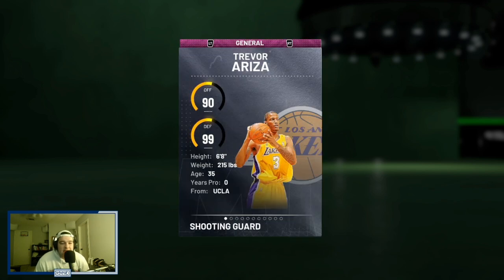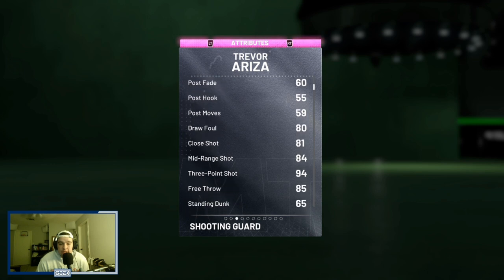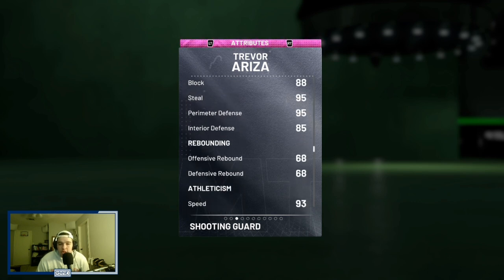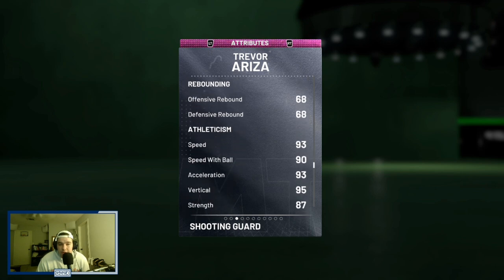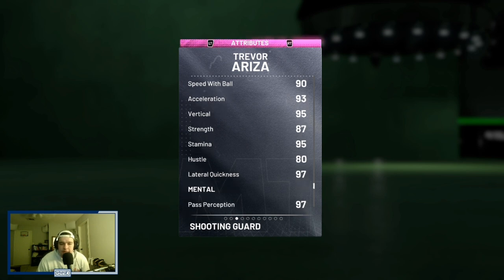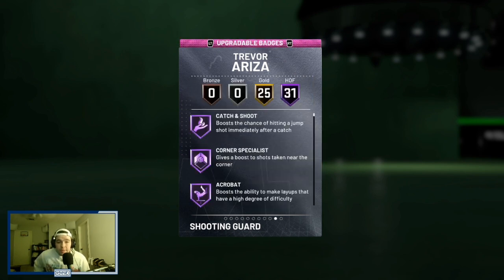So obviously it's a 96 overall, 90 offense, 99 defense, 6'8", 215 pounds. He's got solid size, 88 driving layup, 94 three-pointer, 90 driving dunks, can speed boost, really nice all-around defensive stats including solid interior and block. Not a great rebounder, but that's not super crucial if you're playing shooting guard or small forward. 93 speed, 97 lateral, 90 speed with the ball, and 93 acceleration. Really solid statistically.